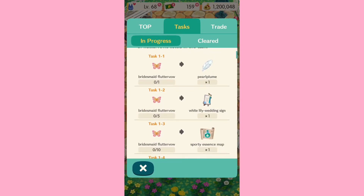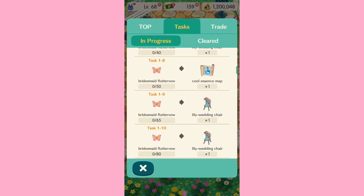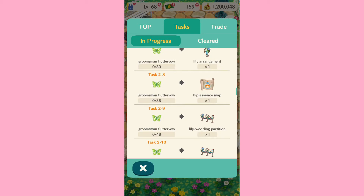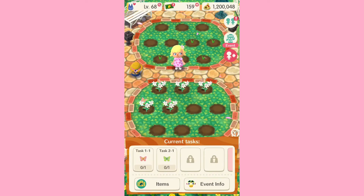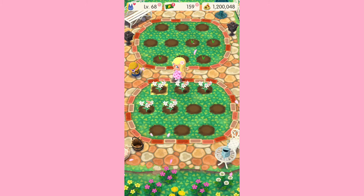Let's check out these tasks. So there's a wedding sign, a wedding chair, a lily arrangement — that's really pretty — and a wedding partition. I like all the items, but I kind of want to know what the second half items are, because those are not quite as cool as like the gazebo that we saw earlier in the updates.